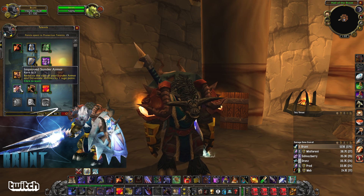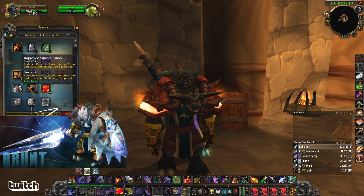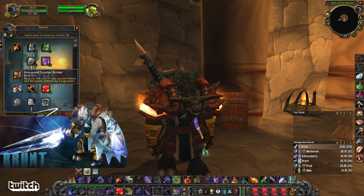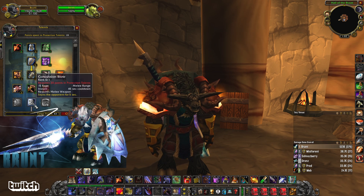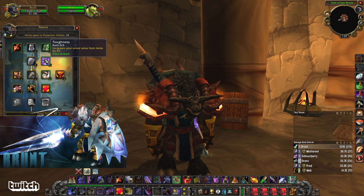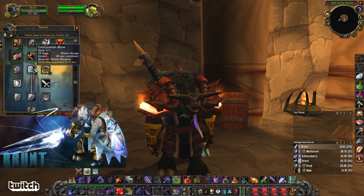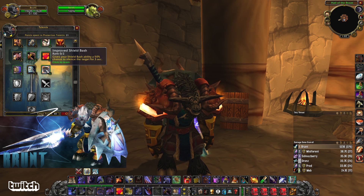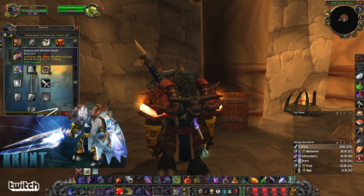Now moving on through, there's Toughness here, and there's Improved Sunder Armor — I like getting this because Devastate you use a lot, and it's just 3 less Rage, which is going to mean a lot more threat generation for your Rage income. And now let's move down here, but we need a couple points in — let's get some Toughness. Armor value from items, really good. Concussion Blow — need to get that. Shield Bash: it doesn't really work on bosses and stuff, not amazing, but it could work on trash.